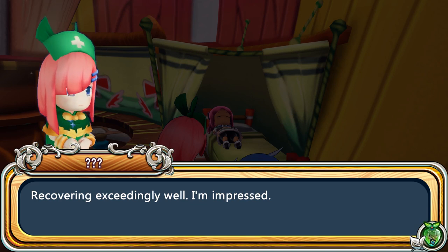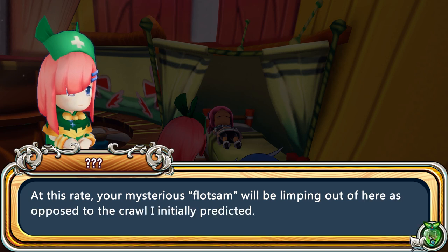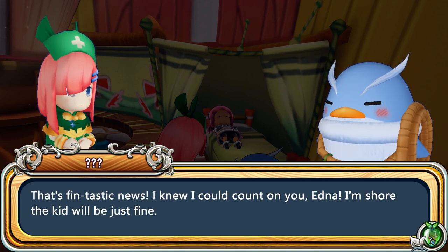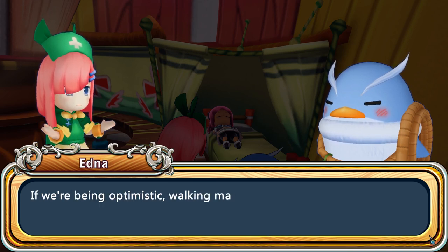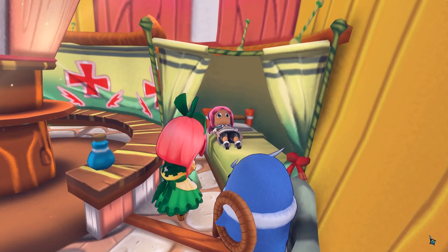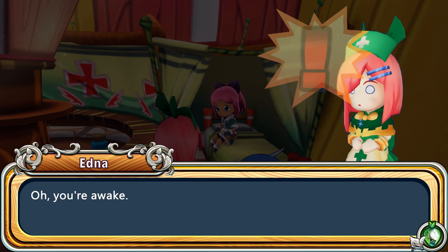All right, so here's the nurse. She says we're hovering exceedingly well. 'At this rate, your mysterious floatsome will be limping out here as opposed to crawling.' I don't know what a floatsome is. 'That's fin-tastic news. I knew I could count on you, Edna. I'm sure the kid will be just fine.' Oh my God, the ocean puns already! Edna says, 'If we're being optimistic, walking may even be possible at a leisurely pace.' This is so cute!